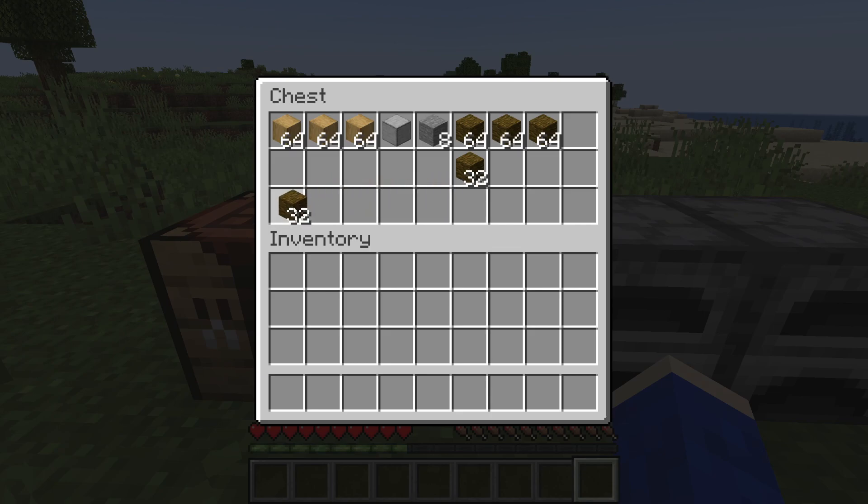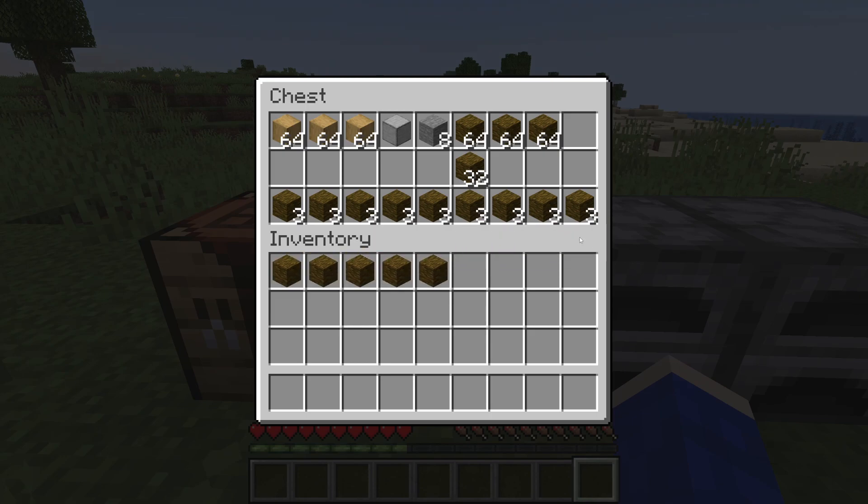Once you've got it selected, you can hold the left mouse button and drag, and as you can see it's going to evenly distribute it just like that, with the remainder still being held. You can also hold the right mouse button and drag, which will deposit one into each slot instead of distributing evenly.